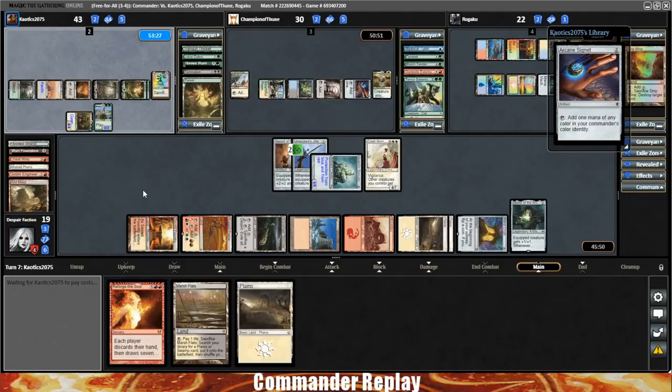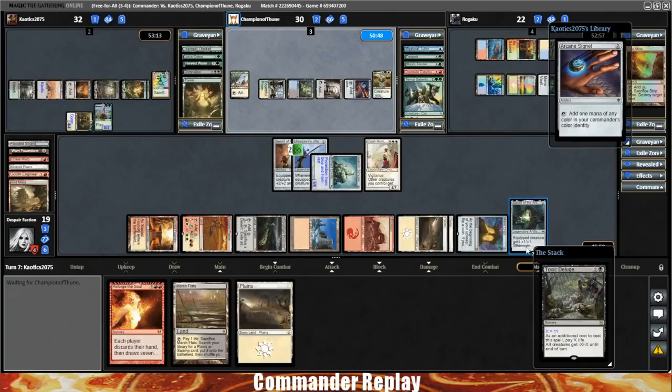Thinking if this deck maybe needs a Thaumatic Compass, because sometimes you go so hard being aggro with this deck that people can backswing at you pretty hard, and I think a Thaumatic Compass would actually be pretty helpful against that. Toxic Deluge X11 — that's fine.